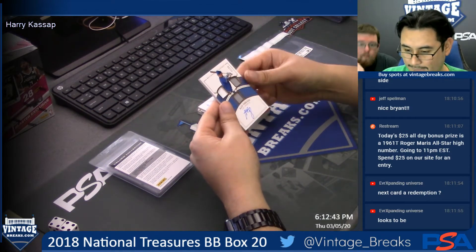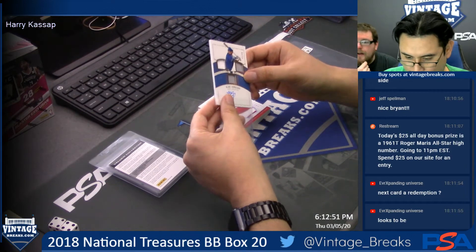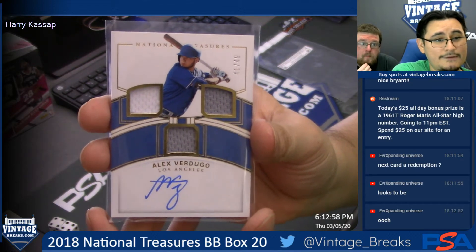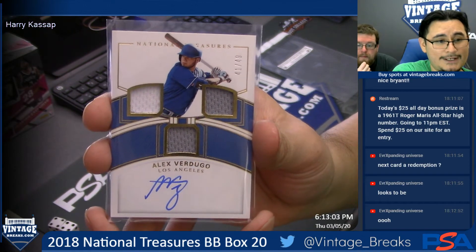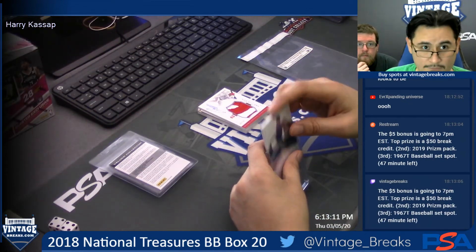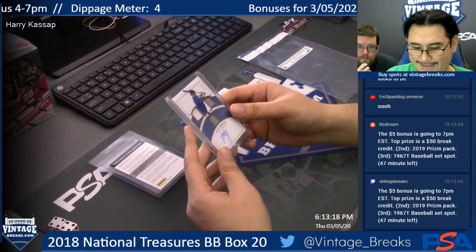Next up - Alex Verdugo, 41 of 49 for the Dodgers. He was the player sent to the Red Sox in the Mookie Betts trade. Alex Verdugo, now for the Red Sox - you got two solid gray and one solid white, 41 of 49 with the auto.